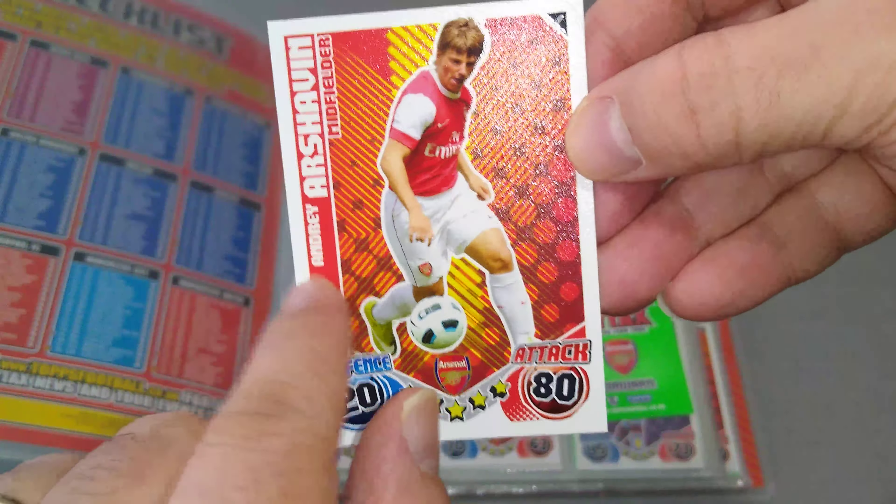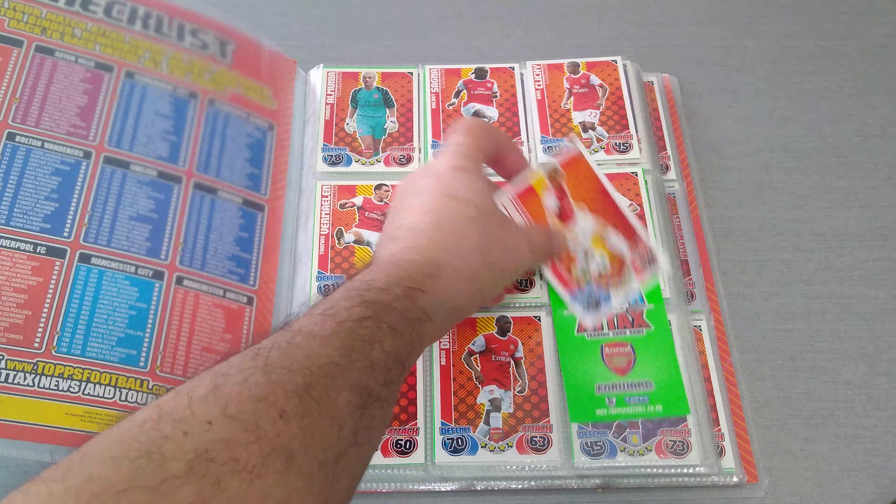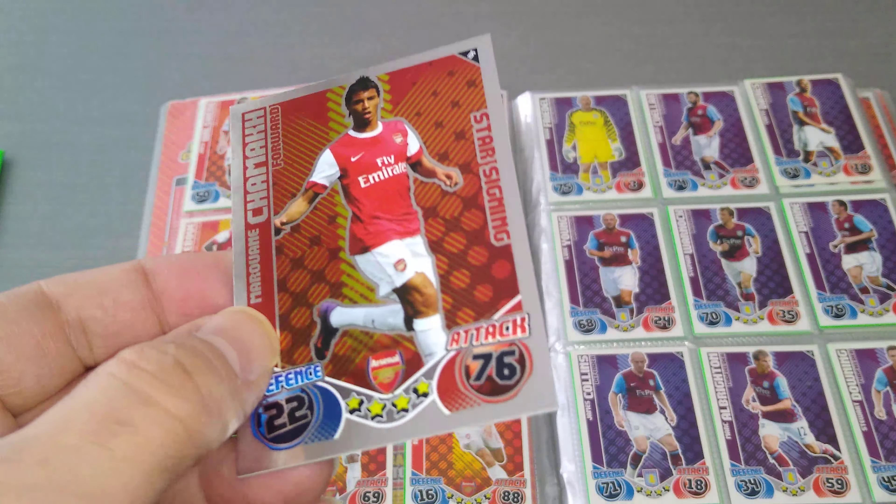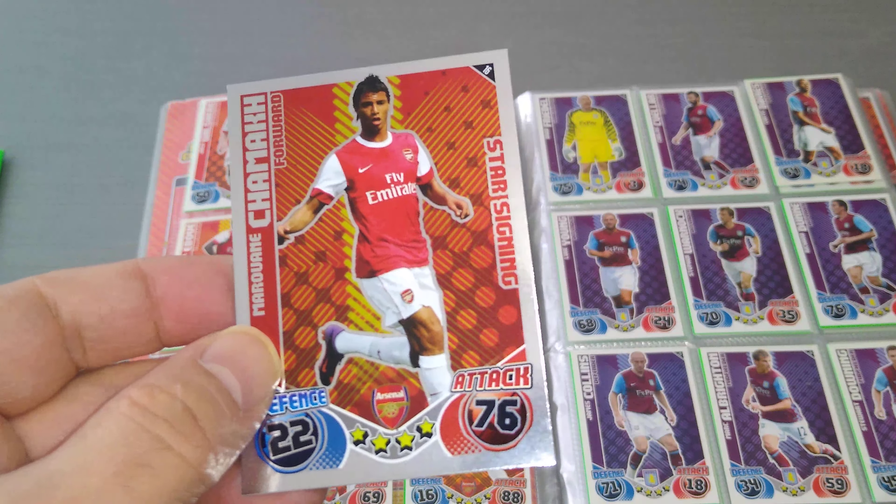As you can see, the green backs — very shiny, colourful. Of course they did have the shinies in each team and we're gonna have a look at them. So here is one — in the back of Arshavin. They have a star signing: Marouane Chamakh, the Moroccan forward. As you can see, very basic silver foil — star signing.